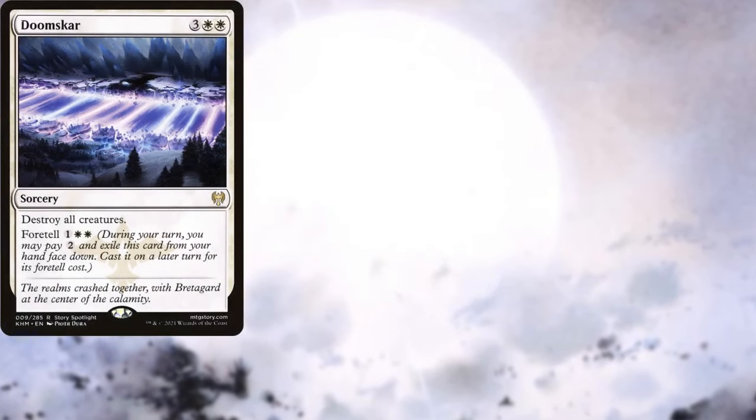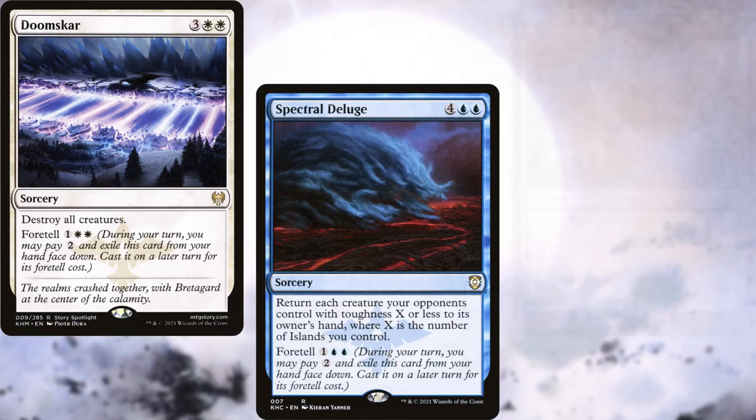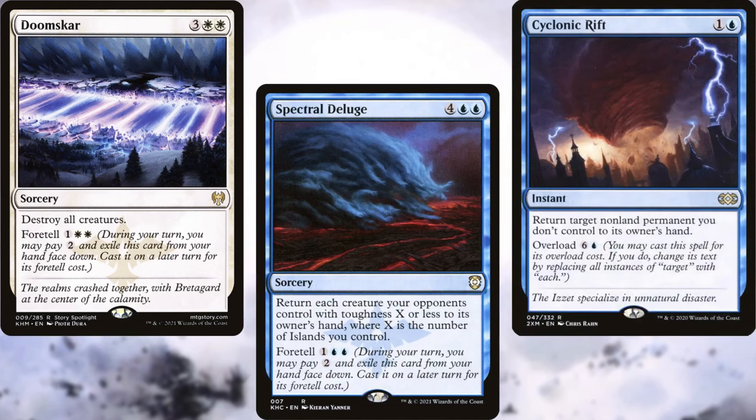Doom Scar, Spectral Deluge, and Cyclonic Rift help us to reset the board as needed.